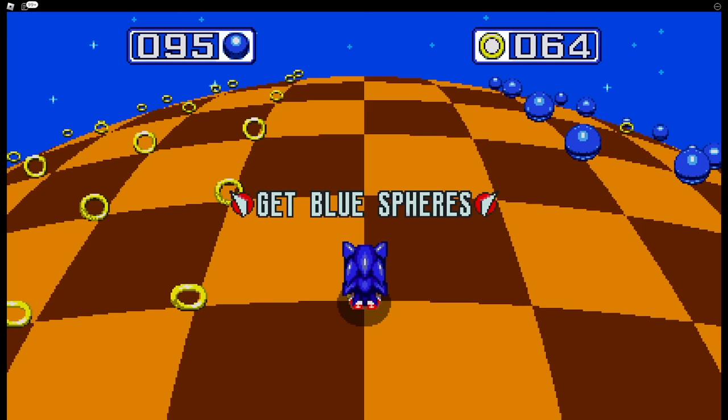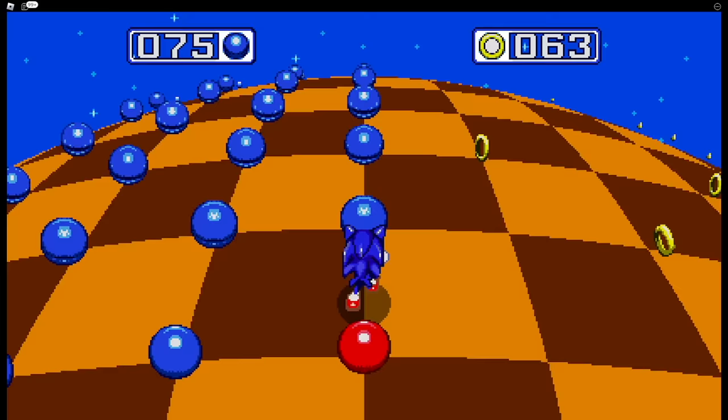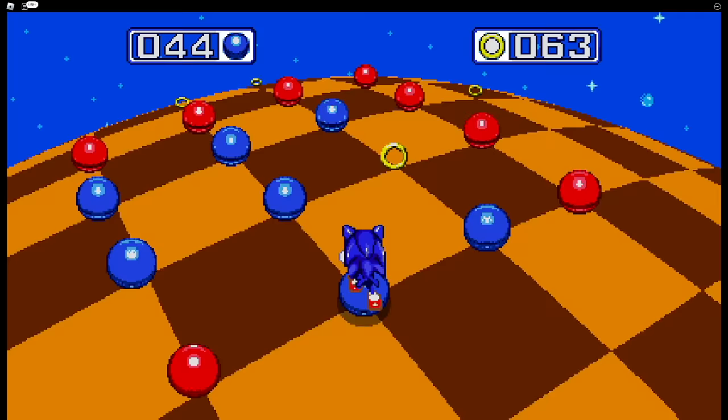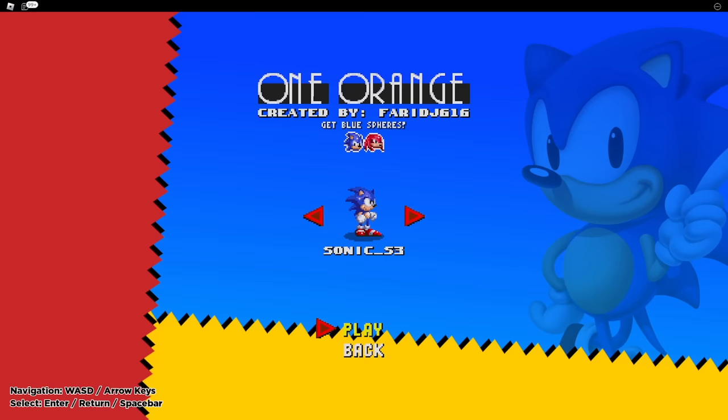All right, this one's called Ring Doom — get blue spheres, get 95 of them or else. Well, that could be pretty easy. It looks like I could just make a giant square and knock all these out. Yeah! Only two left. That was a little too easy.